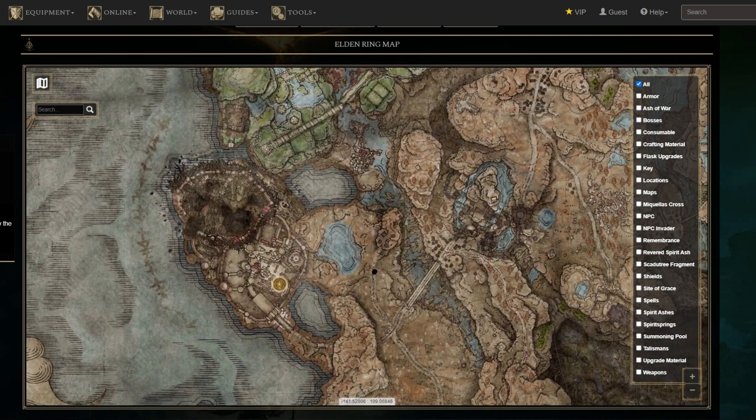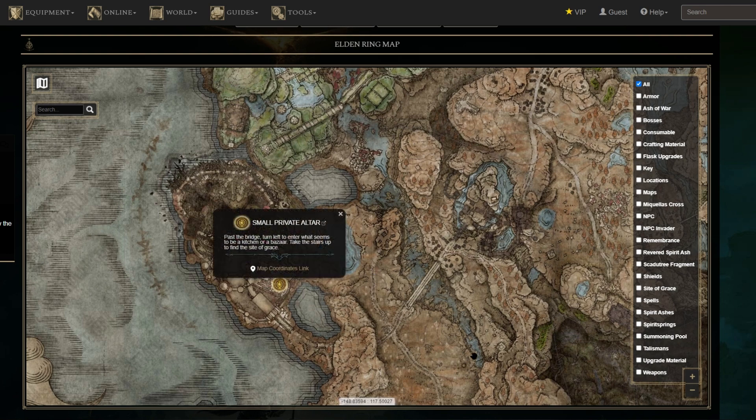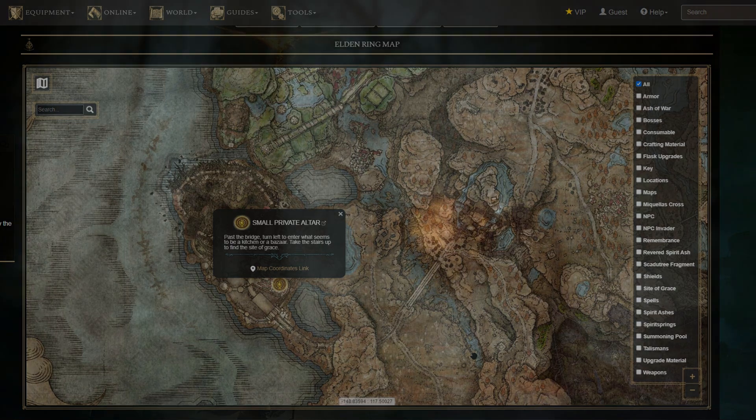This skill has an FP cost of 17 and is not chargeable. It's notable for its stamina consumption and its effectiveness against certain enemies, making it a valuable addition to your combat repertoire in Elden Ring.